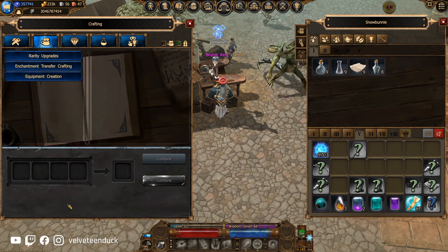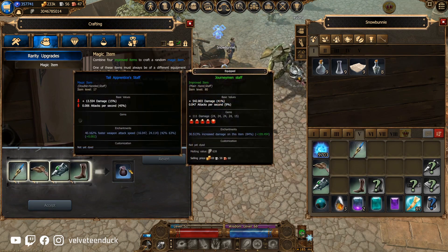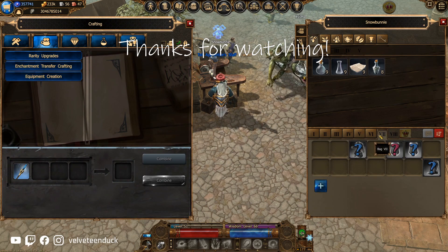Now that you've learned the important parts of the anatomy of an item, you're ready for part two of this guide, which will appear right on the screen once I have it uploaded. Hope you have yourself a wonderful day and best of luck with your drops!